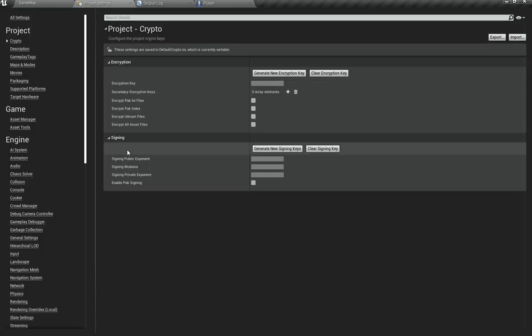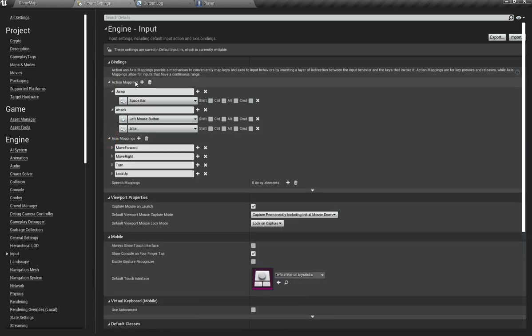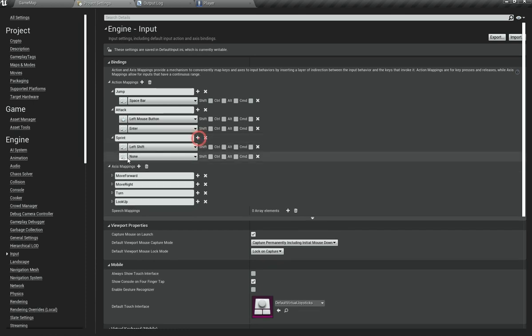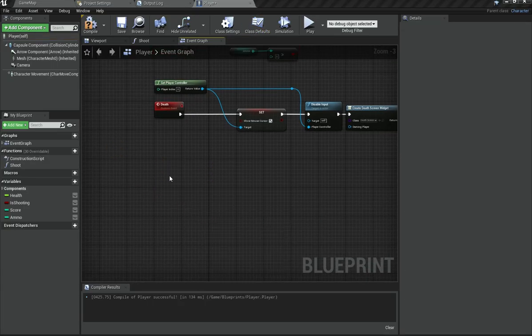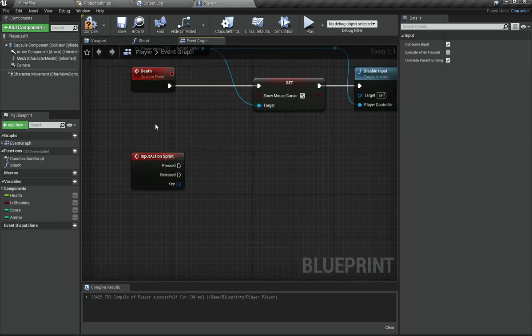To implement sprinting, I'm going to go under Project Settings and open up Input. Then I'm going to go ahead and add an axis mapping here called Sprint, and this is going to be tied to the Shift key — just click and press Shift. You can also add the Right Shift as well. So the idea is that when we press this Sprint input, something happens.